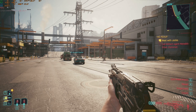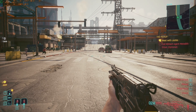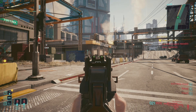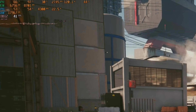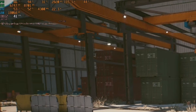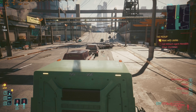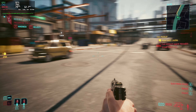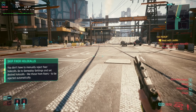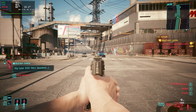Next up was Cyberpunk 2077, running at high settings with no ray tracing and no frame generation at 1440p. Under Windows 11 we get around 40 FPS — this game really does benefit from frame generation, but this is without any of that enabled. Under Linux I was pleasantly surprised: we saw a performance boost, getting 60-plus FPS, and it was way smoother. This is a game that was definitely playing better under Linux compared to Windows, so that's a win for Linux.